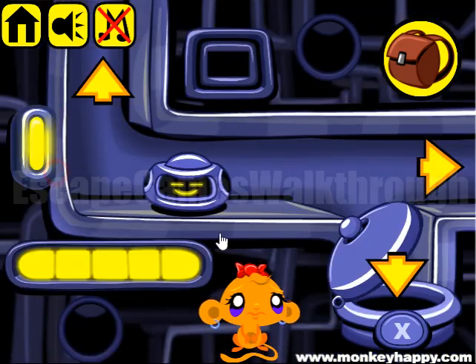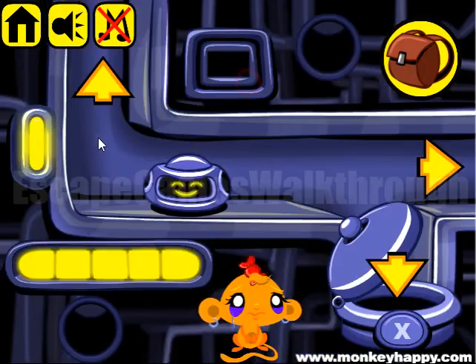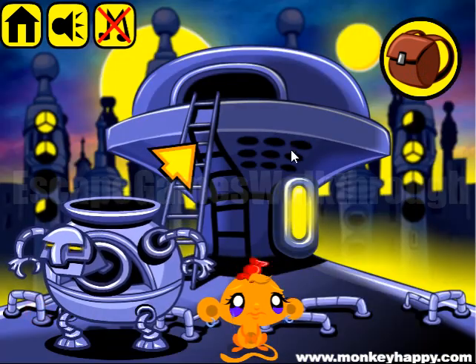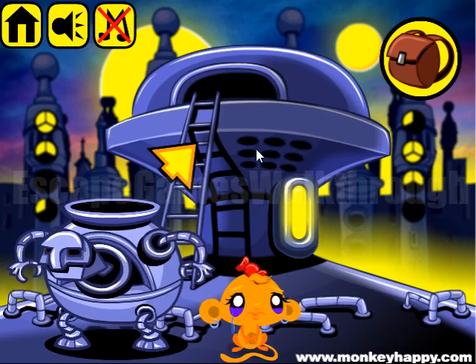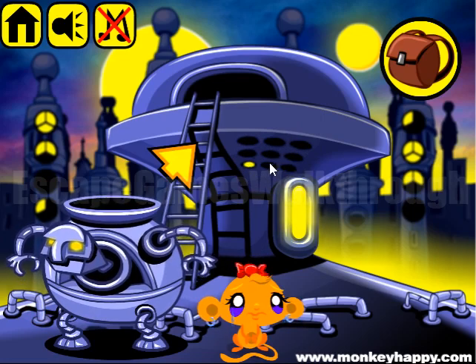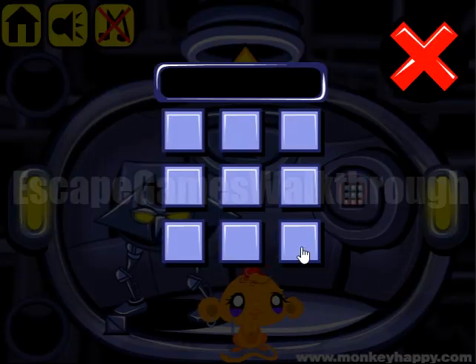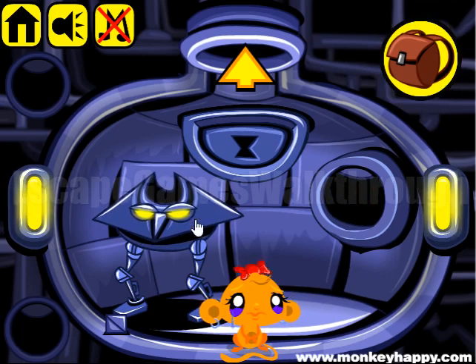Here we can see a dial panel. To open it, we need to get the hint, which is also outside. Let's look at these blinking lights: 9, 7, 5, 3, 1, 5. Let's use this sequence here — 9, 7, 5, 3, 1, and 5. We've got another orb. Here's the third block, and now we have all three blocks to insert in here.